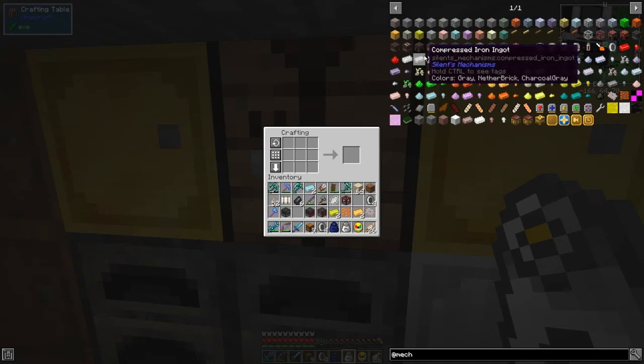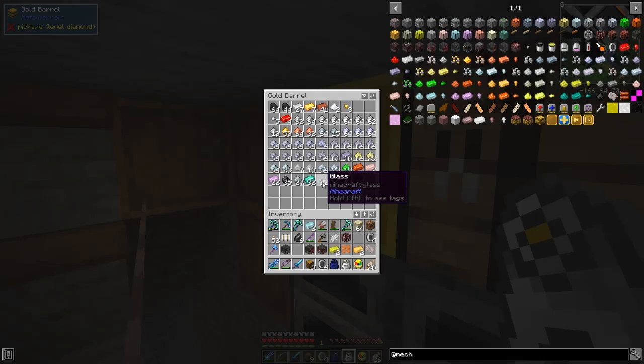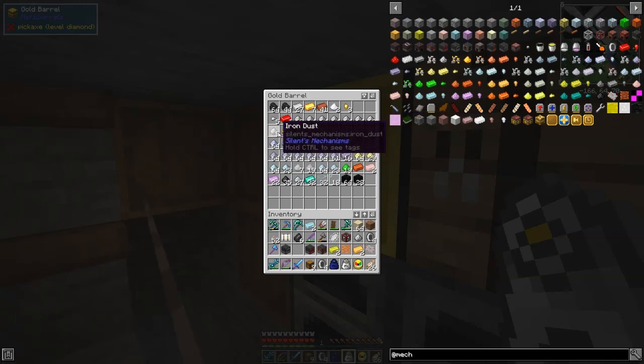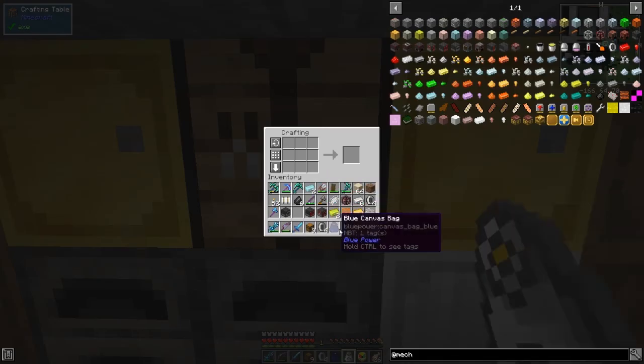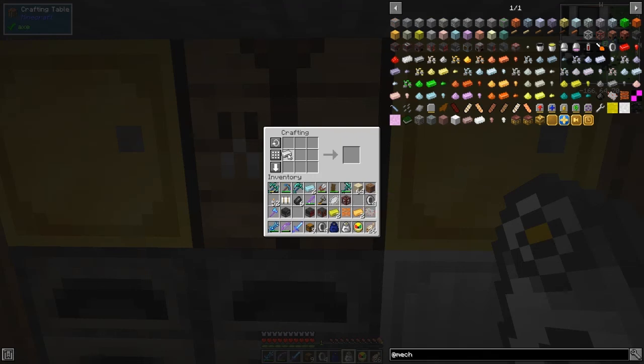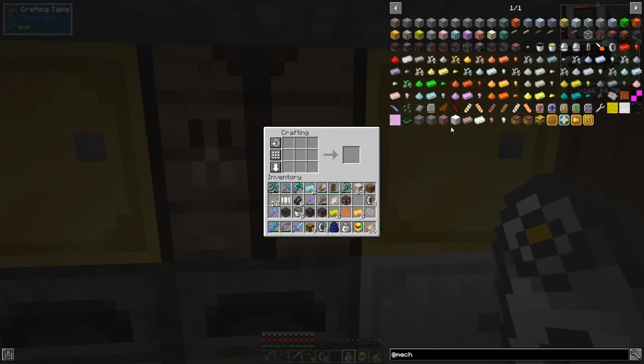A bit distracted there. For a bucket we need six ingots of iron. I've got ingots on me already — just take six of these, like that, and make the buckets. Two buckets done.